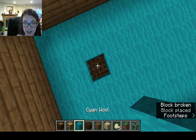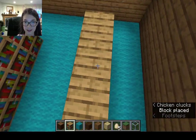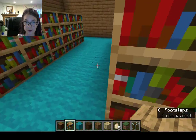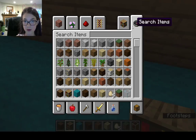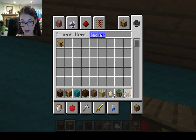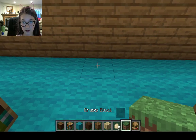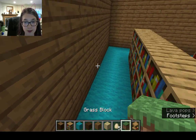That was an accident. So now there's a little walkway through here. Lectern — add a lectern back here so that they can write their own books.